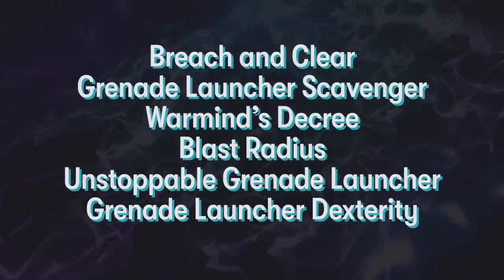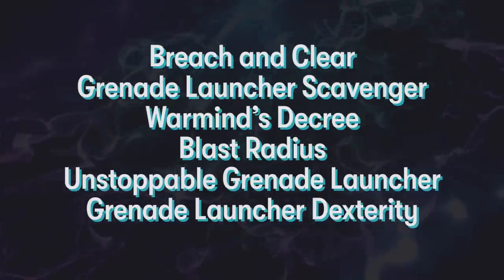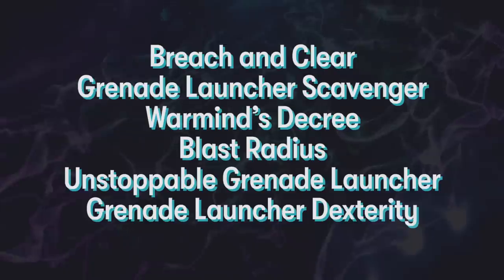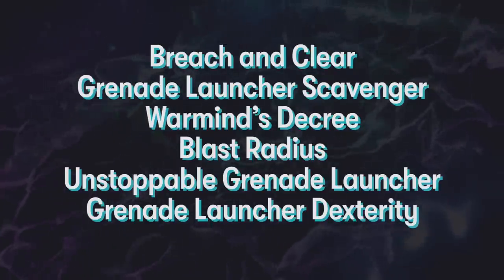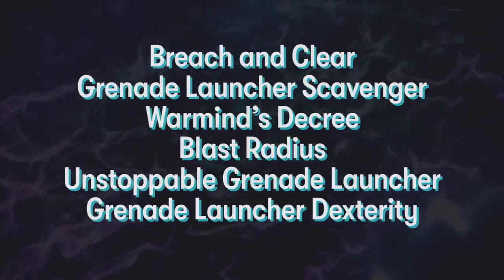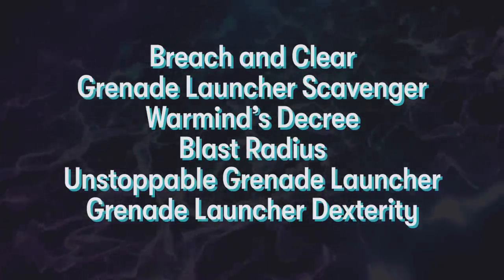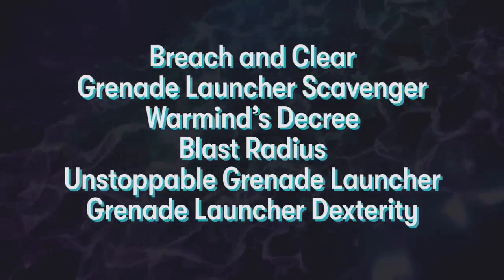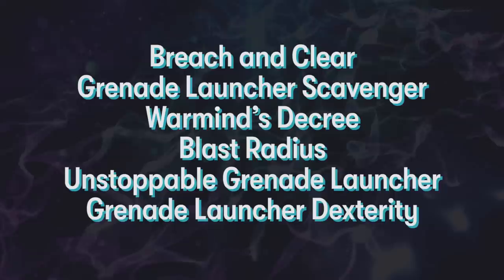Now that we've covered every armor mod perk, look at how many of them pair well together with grenade launchers: Breach and Clear, Grenade Launcher Scavenger, Warmind's Decree, Blast Radius, Unstoppable Grenade Launcher, and Grenade Launcher Dexterity. You've got more ammo for your launcher, if it's void you can make a Warmind cell with it, you can get charged with light for cheaper on multi kills, you can swap out your grenade launcher quicker, and of course the insanity that is Breach and Clear.